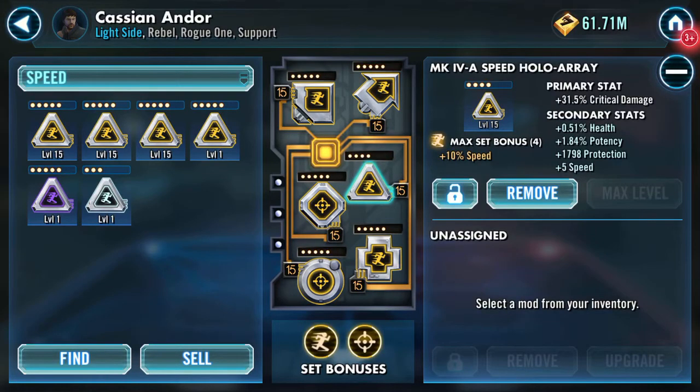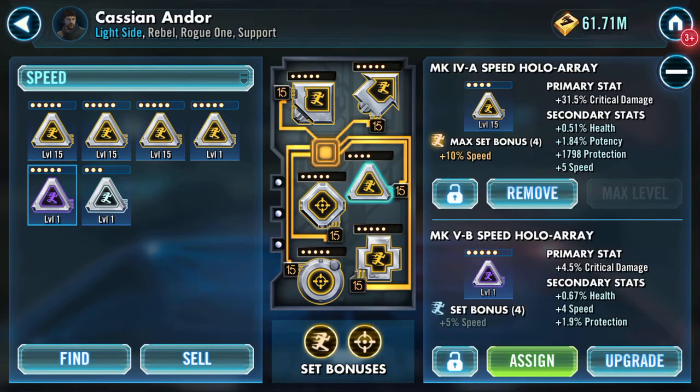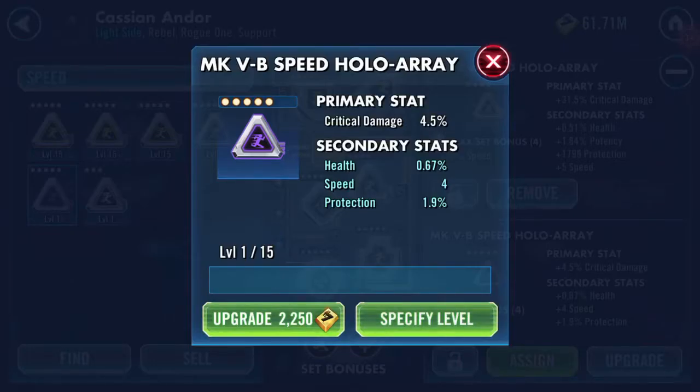Good evening YouTube. I've been shopping in the mod store and I have this speed hollow array or triangle with crit damage, health, protection, and speed secondaries. I also have this speed triangle with crit damage showing, defense, tenacity, offense, and speed — both of which are five dots. I've just seen that my Cassian Andor currently has a four-dot with five showing, so let's have a go.